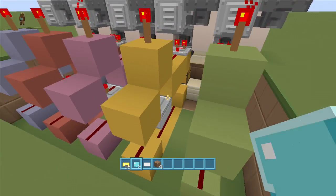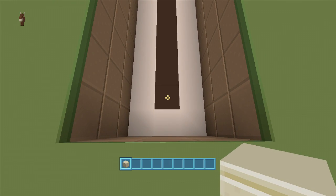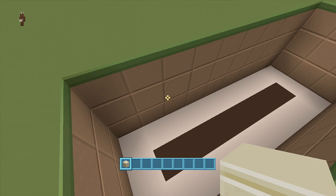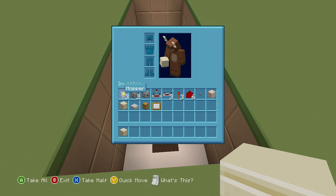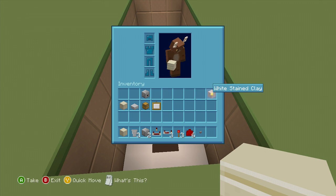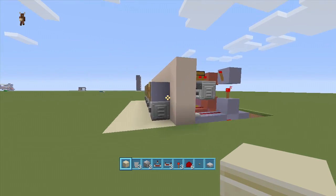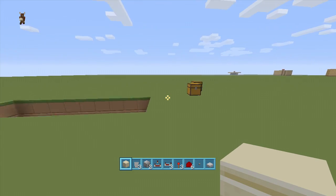They are very easy to build, so let's start building. For this build we're going to need a one by seven spacing and dig down three. For materials you'll need: three hoppers, two droppers, one dispenser, one redstone comparator, three redstone repeaters, three redstone torches, six redstone dust, a button, blocks of choice - I'm using white stained clay and sandstone - one slab, and one chest. Paintings are optional.